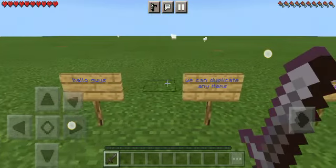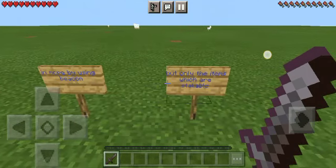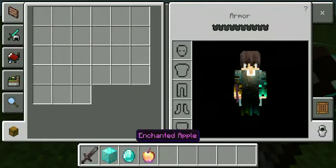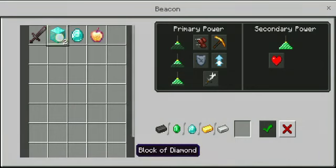Hello guys, we can duplicate any item in Minecraft Pocket Edition by using a beacon, but only items which are stackable. Take the item you want to duplicate, put it in the beacon, and tap that item on the hotbar.